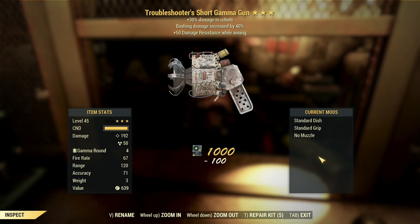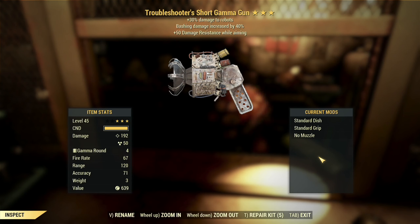Our first roll is a troubleshooter's gamma gun with bashing damage and 50 damage resistance while aiming. I don't have a lot of great things to say about this one. The troubleshooter's effect in a future update will be getting a buff to at least 50%, which is a plus, but the gamma gun's still probably not ideal for that. It does do some ballistic damage, but robots are largely going to be resistant to radiation so not an ideal weapon there. Bashing damage is also getting a buff from 40 to 50%, but it's still gonna be crap — it's a buff of 40% to nothing, so increasing that to 50% of nothing, well, it's still nothing.